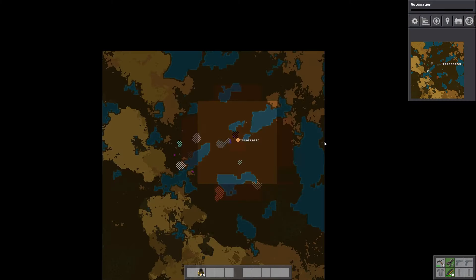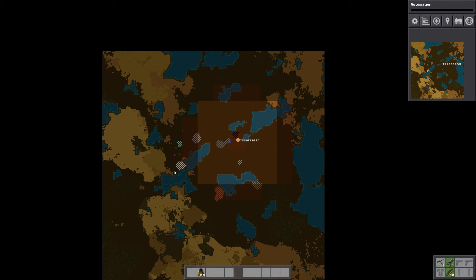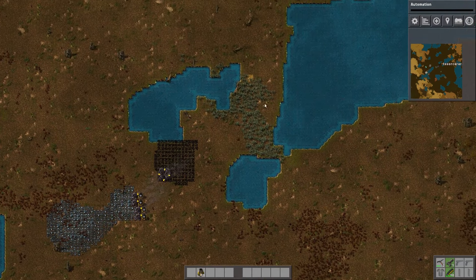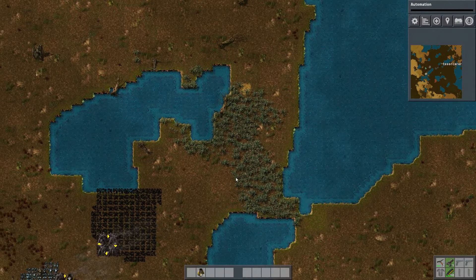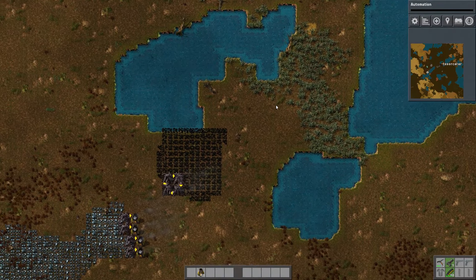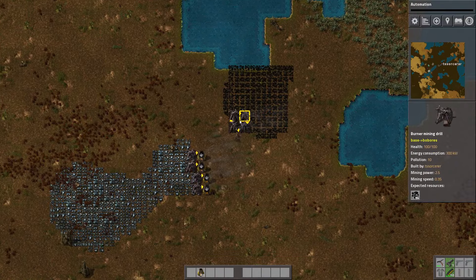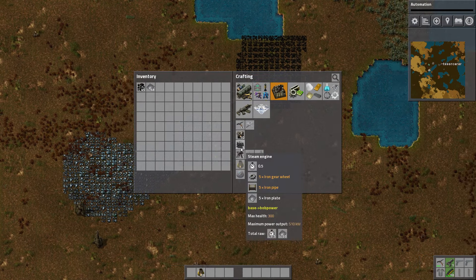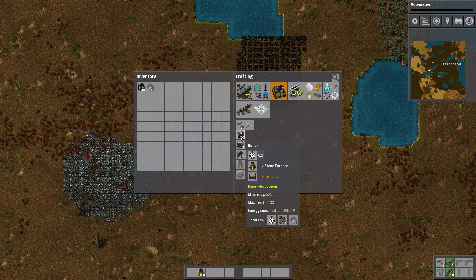Where are we going to put the power when we finally get around to power? I figured the way we're going to defend is we're going to have all of this area. This will be ours — we'll come build the wall down there, wall down there, wall down there, all this stuff. So I think power right here. It's close to where I'm going to end up building the walls, but I think it'll still be okay. What I could do is just build the first boilers right through here.